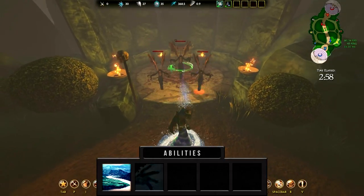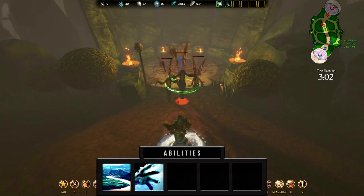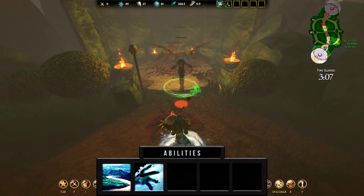Hebo's first ability is Water Cannon. Hebo fires a short burst of water from his sleeves, dealing magical damage to enemies in a cone. I take a point in Water Cannon at level 1, and max it first.